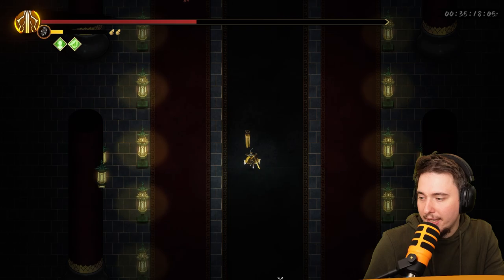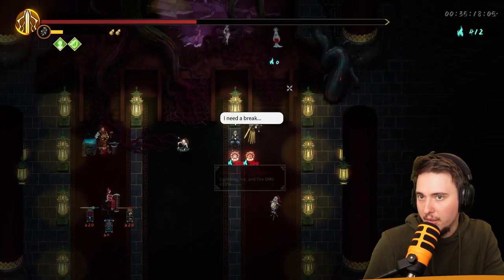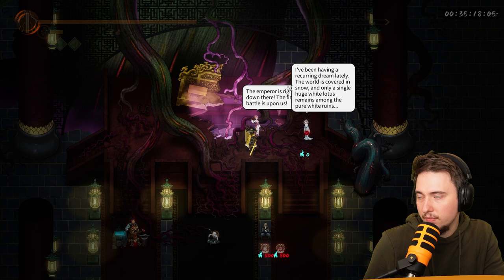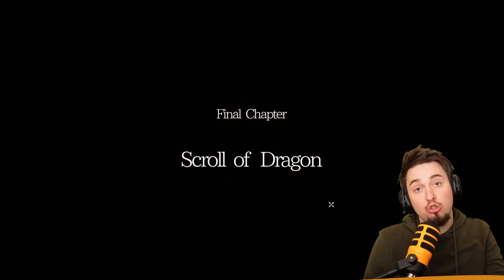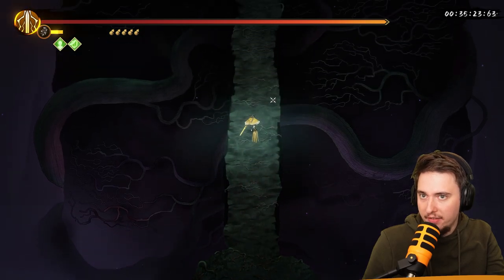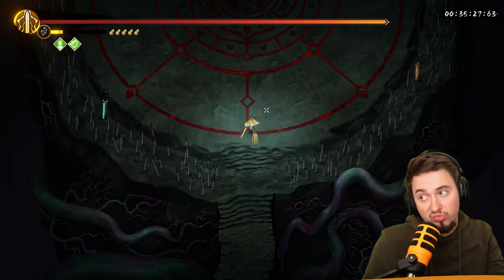Unfortunately we can't get any more of that — maybe movement speed, why not. We are in the palace going for the main boss — final chapter, Scroll of Dragon. We got full HP, full gourds, everything we can have, and a really cool weapon. It could work out. That's the boy we've been following the whole time.